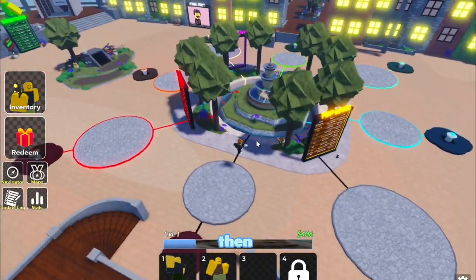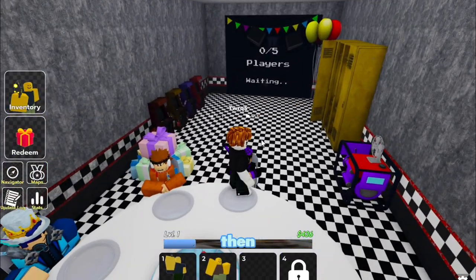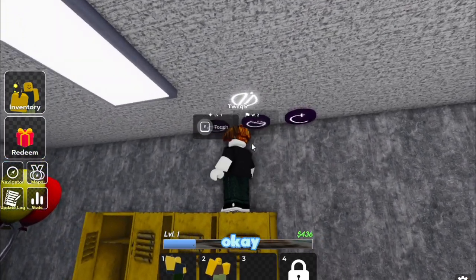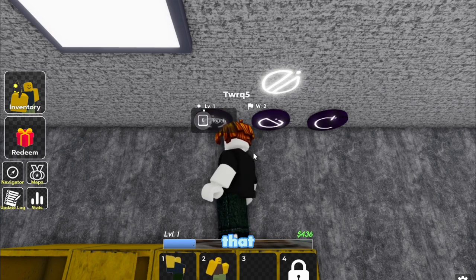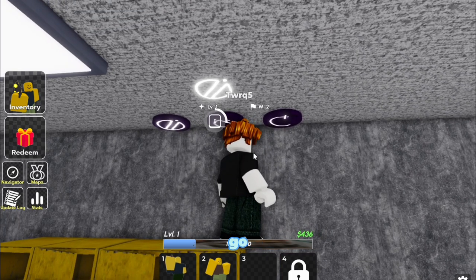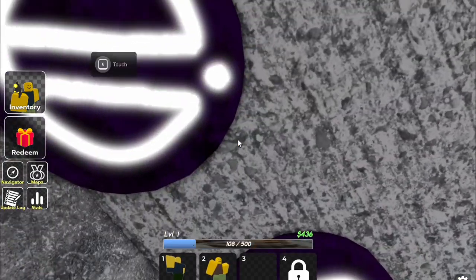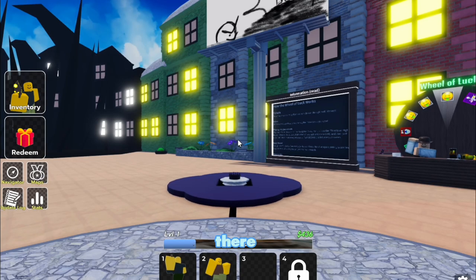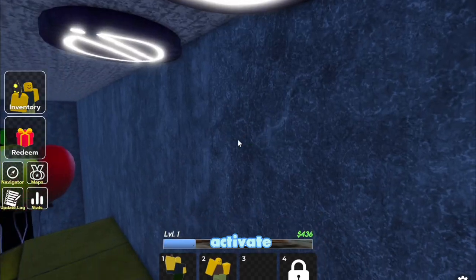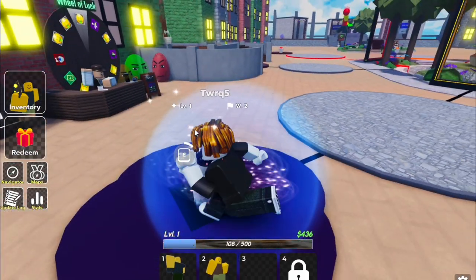Now go over here — there's another one. Match these symbols again, same process. There we go — that one should activate.